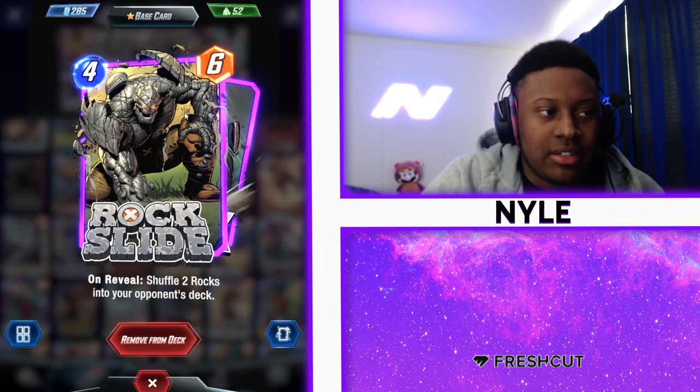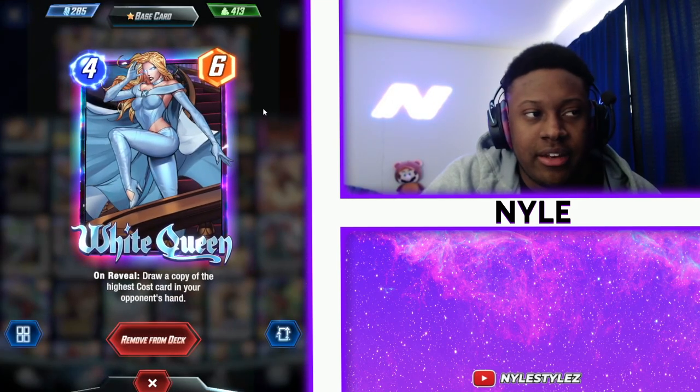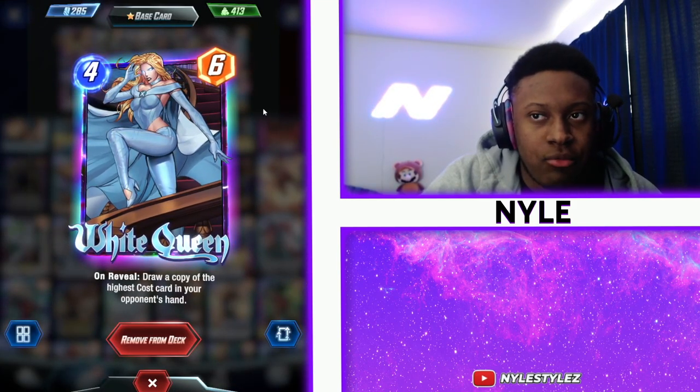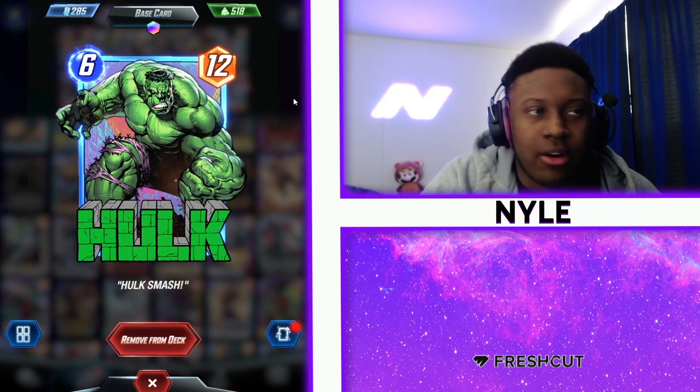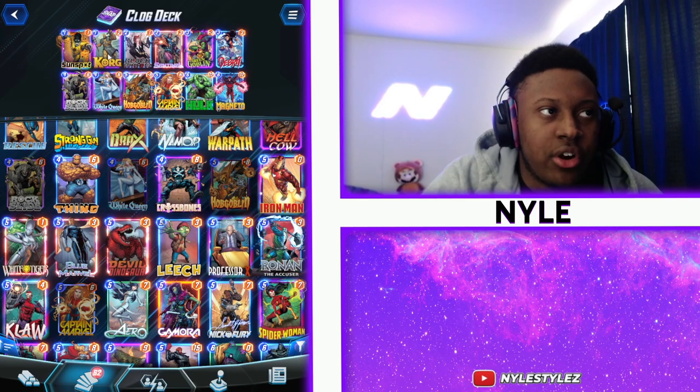I also have Rock Slide in here — Rock Slide is just a better Korg, really. And then I have a few other high powered cards. White Queen is kind of just played in case I don't have Rock Slide, and Hulk is just there for power. If you need power to throw down, you play Hulk, because a lot of your early cards are kind of weak.